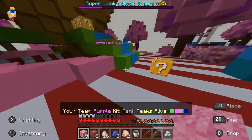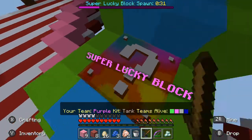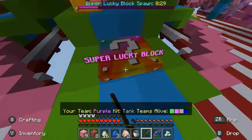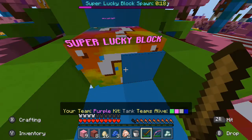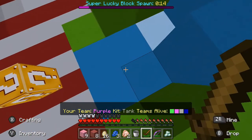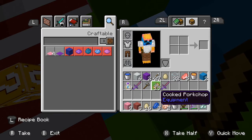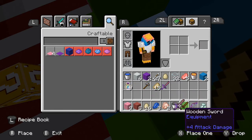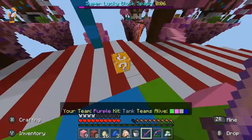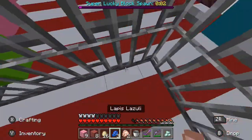Super lucky blocks — where are they? Oh, here it is, it's inside the blocks. There we go. Something just fell — I think it was a sword. We got some swords here. Sharpness 1 wooden sword, nice. Let's get this. Oh, I got put in a cage.